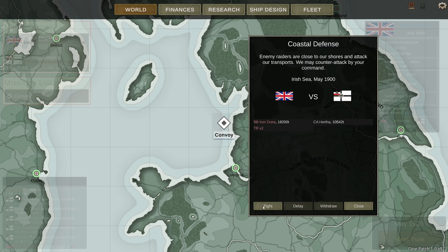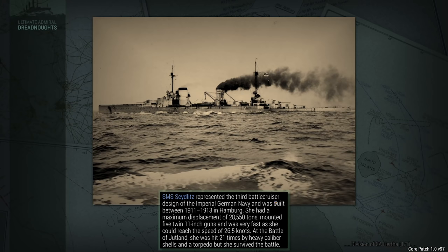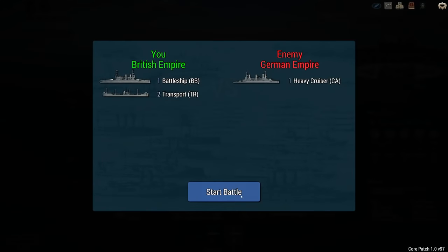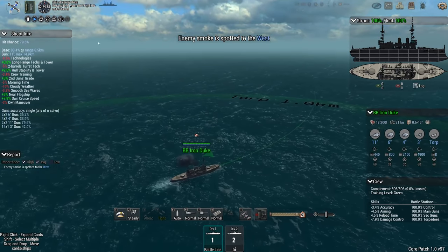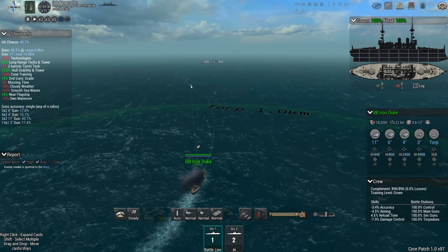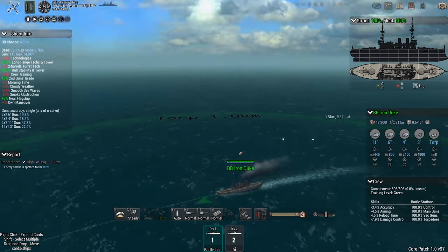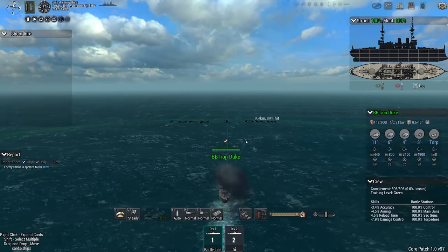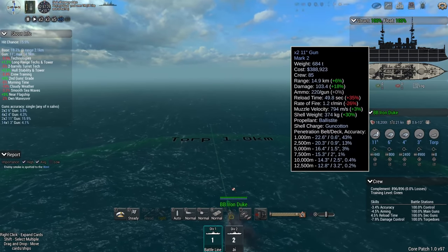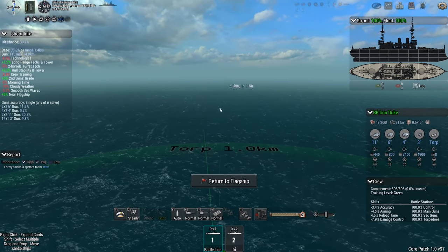Currently I'm looking at a coastal defense mission, as enemy raiders are closing in on a couple of our transports. It's a mere two transports, but we cannot allow the heavy cruiser Hertha to just engage and destroy them. The Germans still have 13 heavy cruisers — let's see if I can limit that to 12. Let's see if we're able to cut these guys off before they get to the transports. Fortunately, the Iron Duke is in position and has successfully placed herself between the convoy and the heavy cruiser. The enemy smoke has been spotted to the west, so let's see where that smoke leads, and how quickly the Iron Duke with her 11- and 6-inch guns can turn that heavy cruiser to German scrap.